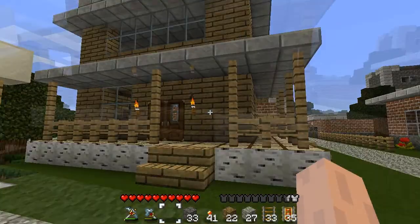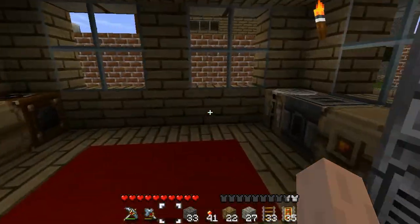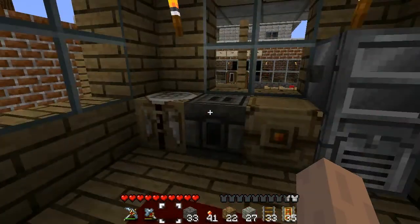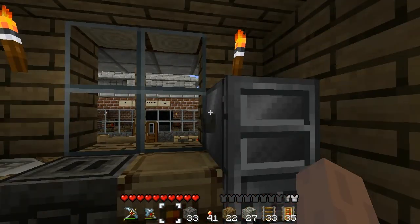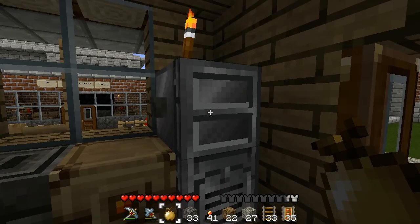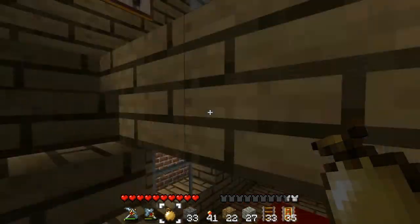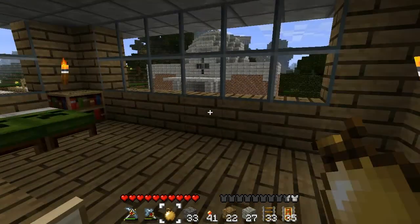This nice birch wood house belongs to the mayor. It's got all the latest conveniences — a nice fridge. Let's see what we get here. Golden Apple! What do you know? Man, that mayor lives the good life.